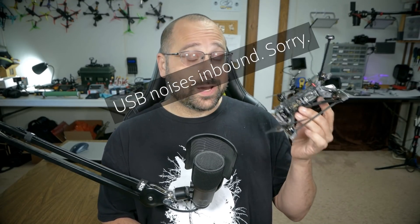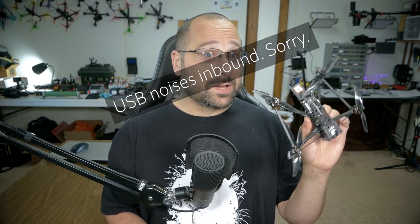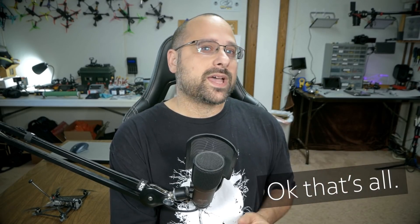This is the Flywoo Explorer. It is a 4-inch, long-range, long-flight-time, ultra-lightweight quadcopter, and it has a GPS receiver on the back. Right there behind me on the wall is the iFlight Titan X05. It's a big 5-inch, hefty, 800-gram thick boy, and it also has a GPS receiver on the back.